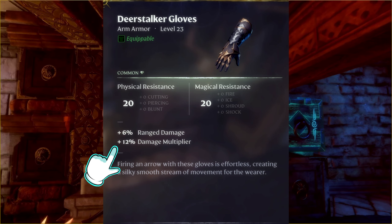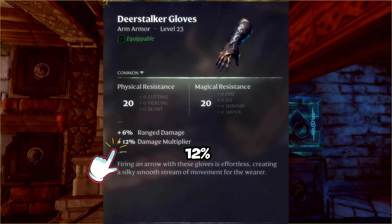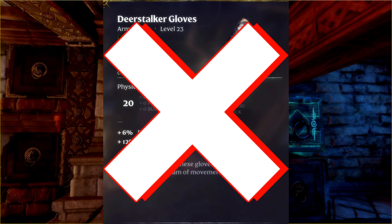Deerstalker Gloves. Its most OP enchantment is 12% all-type damage. Not worth it.